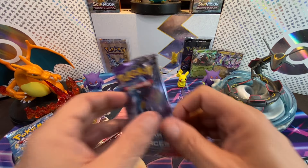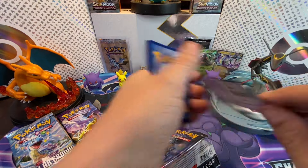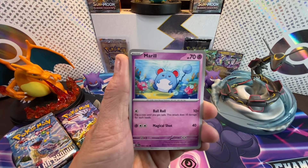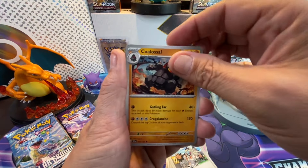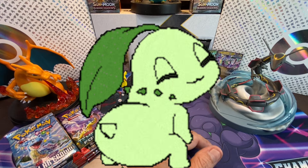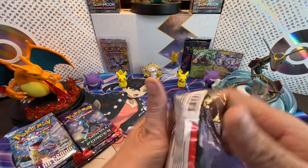There are still a bunch of cards in Temporal Forces worth quite a penny, which is pretty awesome. Here we go with pack four. With the energy, we got Marill, Gullett, Elgyem, Meltan, Eerie, Colossal, Boxed Order, Shroomish, Mewtwo — and Roaring Moon in the regular holo! Two bangers so far for Temporal Forces.